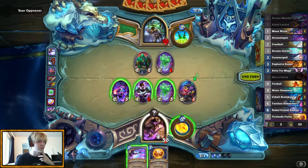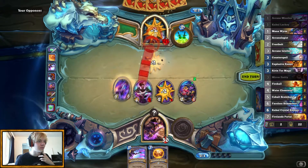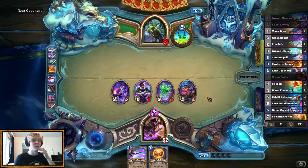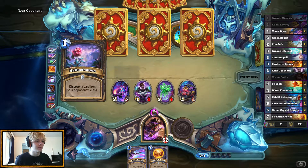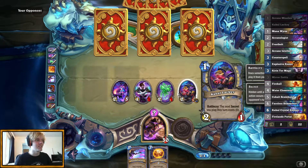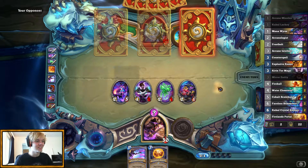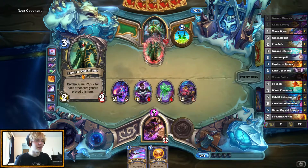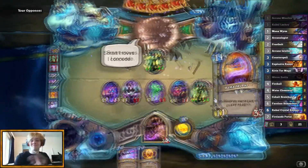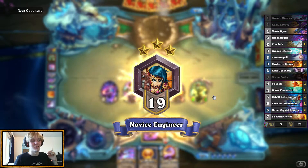I could risk it and play another one, but I'm choosing to go with this. This is also an elemental, which is useful I guess, but we don't have any synergy with elementals really. Our board is way bigger than the rogue's right now, so I'm feeling pretty good about our chances in this particular match. We're drawing the nuts. Do we get a 4/4? Yes, we do. That was pretty heavy on my side of the board there.